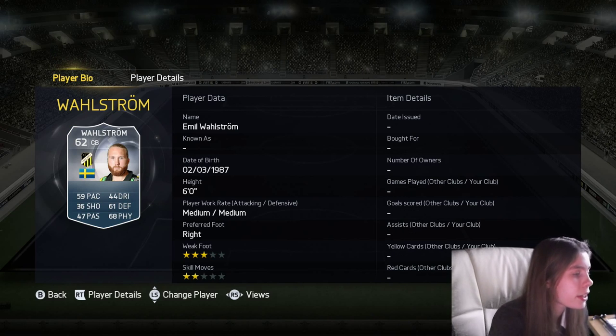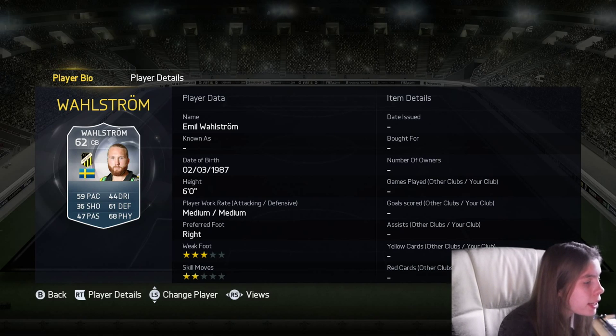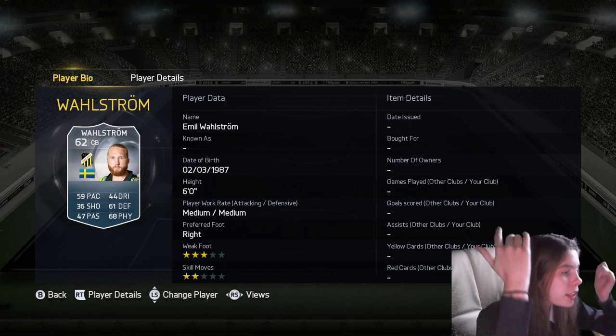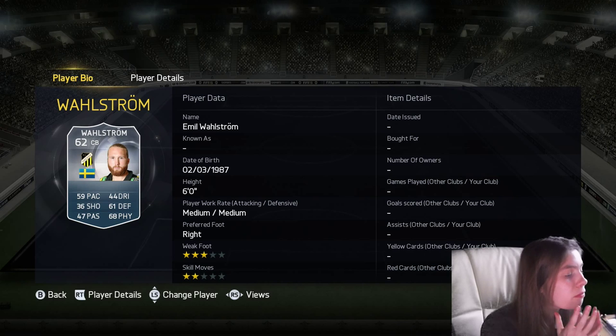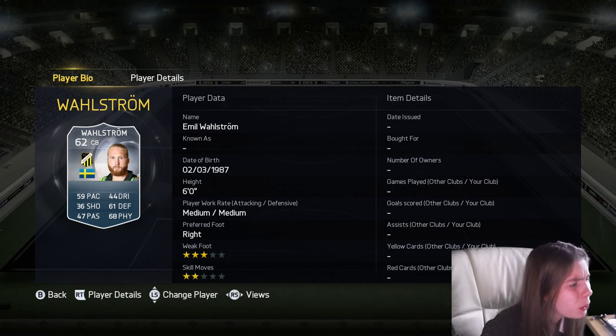And then this is Bork's Swedish teammate, Wallstrom. Look at how fat his face is — he's literally the same as the other Swedish guy but with a fatter face, slicked-down hair and a smaller beard. It is really weird. They play for the same team, same nation — they could be brothers, but they're literally opposites in facial features.